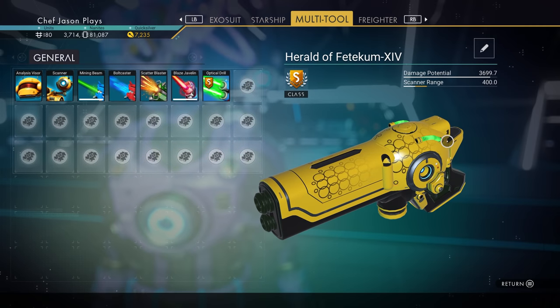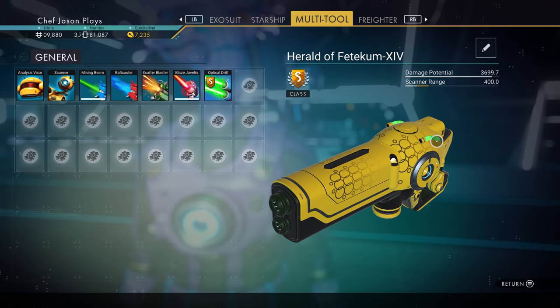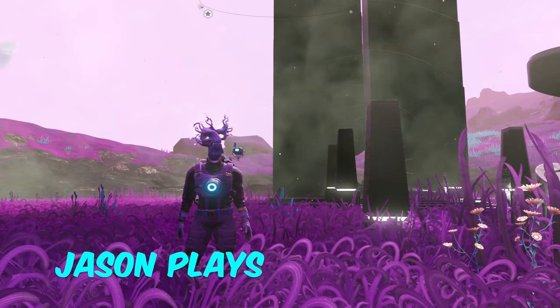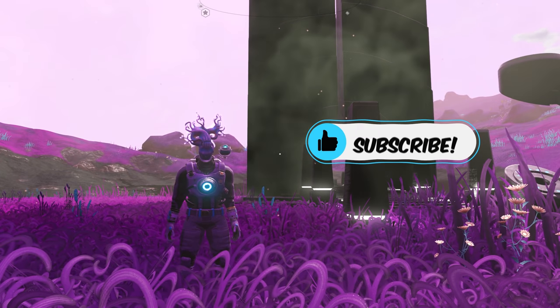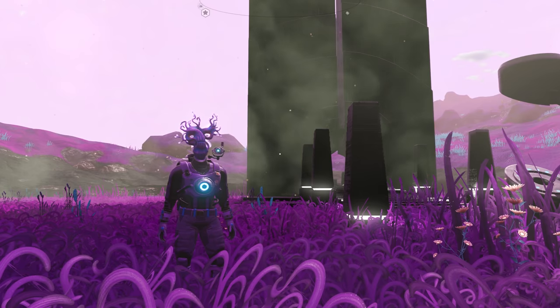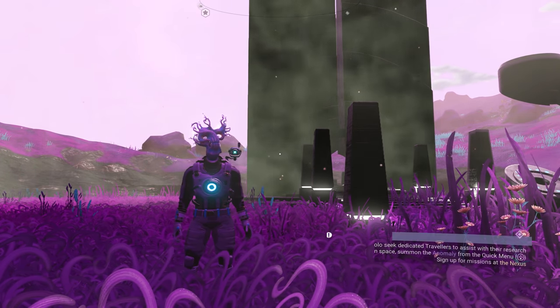That is super rare. Those green tubes are super rare. You're never going to see another multi-tool like that. Look at that. That's crazy. Welcome back to No Man's Sky, everyone. Jason here, and today I'm going to show you how to get a super rare multi-tool. This thing is so awesome. It's an experimental multi-tool, which means it focuses on mining and scanning things.